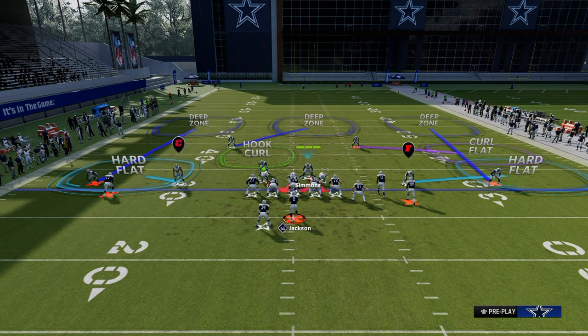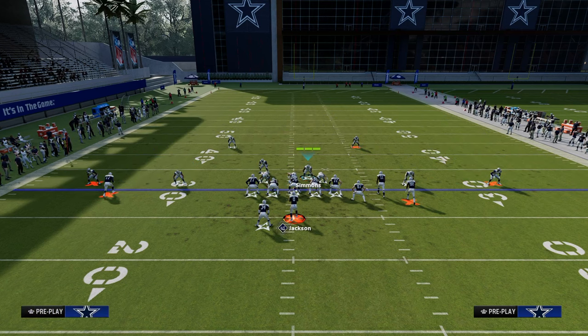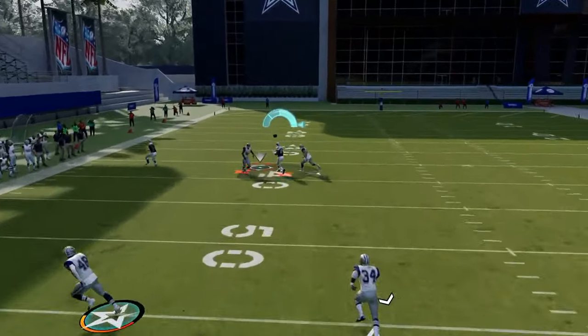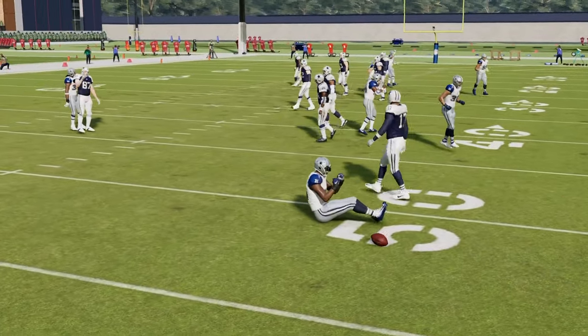The reason this defense is advantageous is that it's going to look exactly like our five-man blitz. So they're going to start blocking people, but now we have a maximum coverage defense laid out with a lot more people in coverage than they have routes running downfield. That's a good example of how you want to make everything look the same.